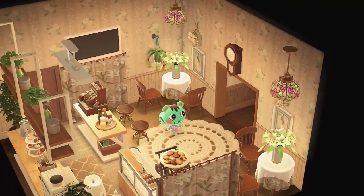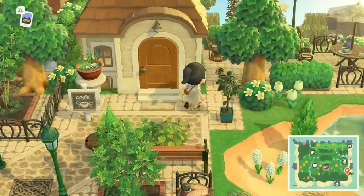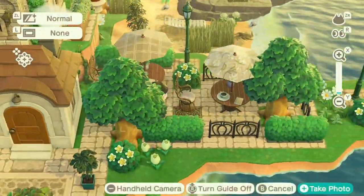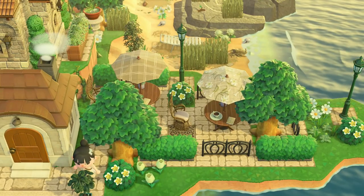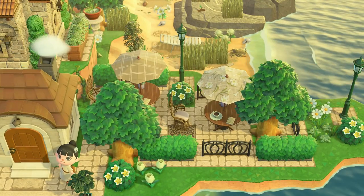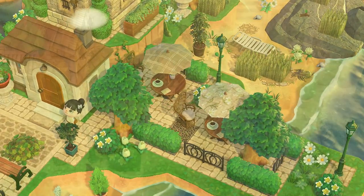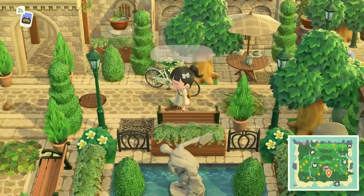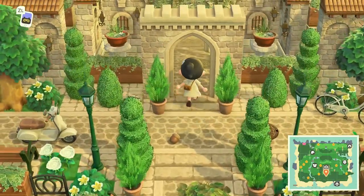Something I really wish we would have seen from the 2.0 update is the happy home paradise elements — those buildings we get to decorate on happy home paradise. Imagine if we could have had something like we're seeing right now on our actual island and the villagers could work on them and we could go visit those builds. But this is a great alternative to that. If you're someone like me who was really bummed out we couldn't have the school on the island, just having some sort of an interior accessible like this to your visitors really just adds a different experience to an island like we're checking out today.